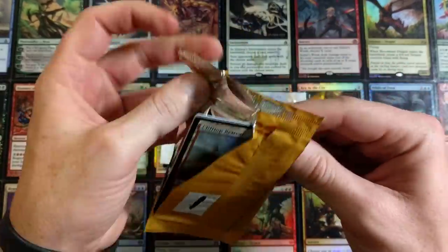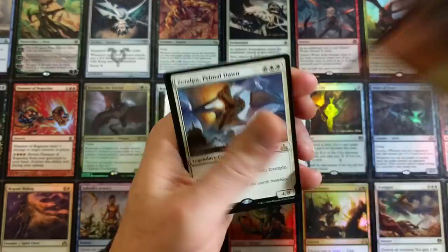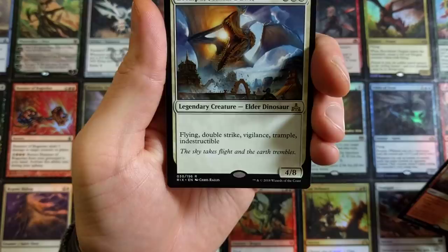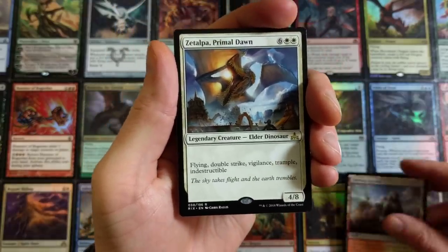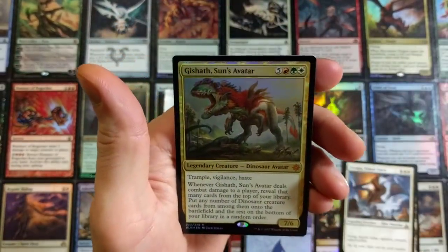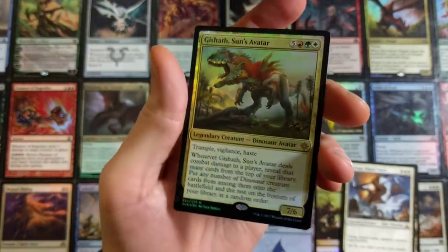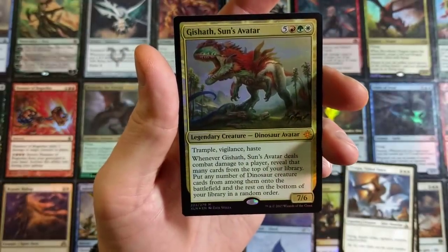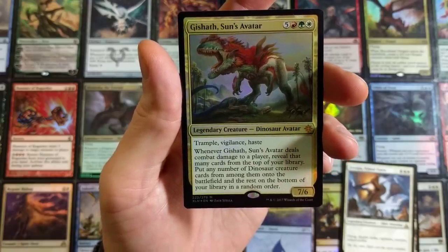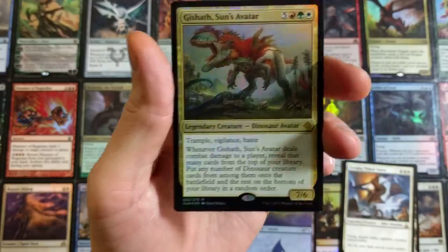Already starting off with a nasty Clifftop Retreat — that's what I'm talking about — followed by Zatalpa, Primal Dawn: Flying, Double Strike, Vigilance, Trample, Indestructible. That's a powerhouse right there. With an Island out the back door and a Gisath, Sun's Avatar. I think we pulled this before but this is a foil mythic — Trample, Vigilance and Haste. Whenever Gisath deals combat damage to a player, reveal that many cards from the top of your library, put any number of dinosaur creature cards onto the battlefield, and the rest on the bottom in random order.